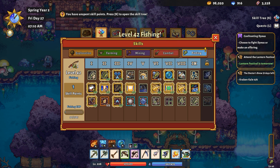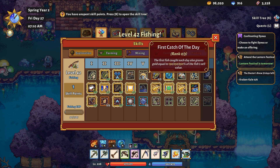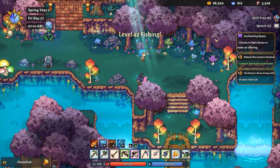Increase the sell price of fish. Grant a chance of spawning a treasure chest when catching fish with a fishing rod — so you can't use the bubble for that. First fish grants gold equal to its sell value. Catching any fish restores mana — that's the one we want. Mana restoration.